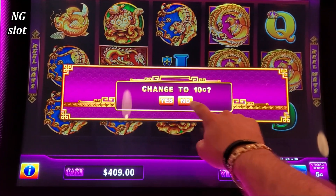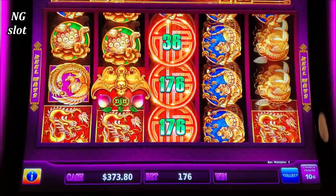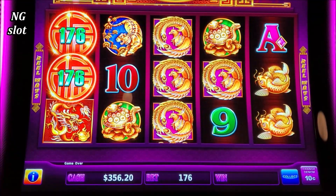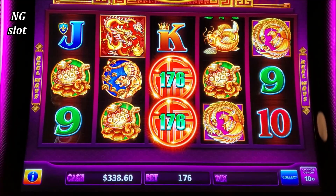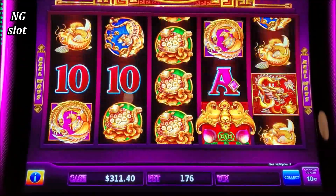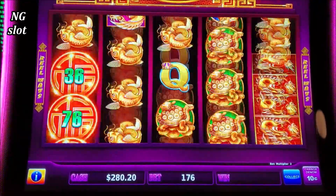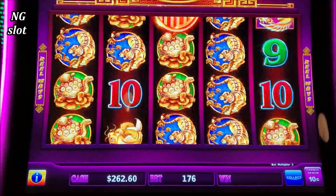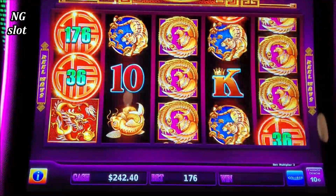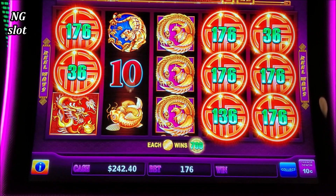Alright, let's go to 10-cent denomination, and I will make a $17 bet — $17.60. Come on, anything nice. Big line hit, major jackpot — oh yes, that's a good one! $17 bet, and let's go.